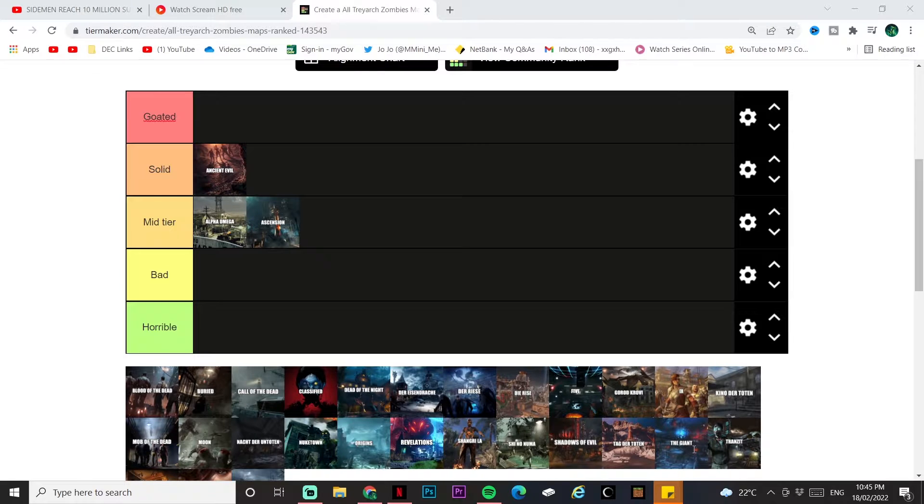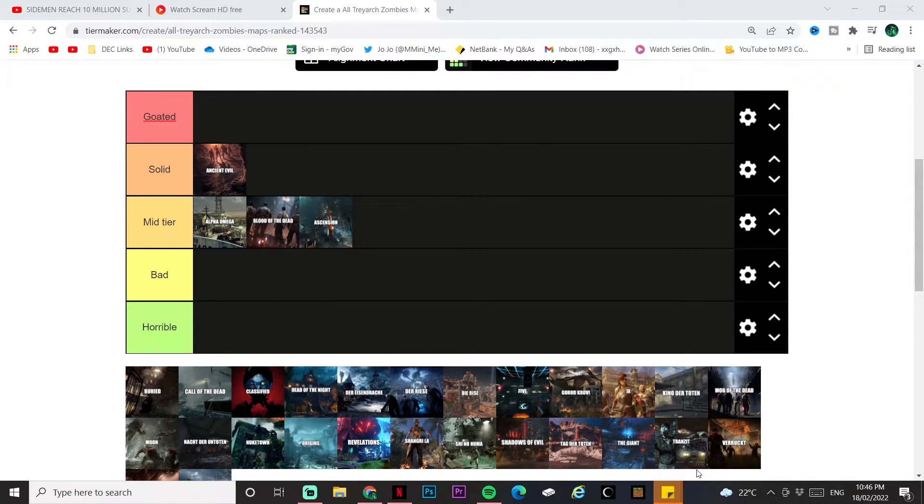Blood of the Dead is a massive map — so big — but there is teleportation which makes up for it. The main easter egg is one of the hardest, and whether you like that is up to you. My enjoyment was fun but for the wrong reasons. The layout isn't bad, the easter egg isn't bad, and it's littered with side easter eggs too. Blood of the Dead goes mid tier, above Ascension.